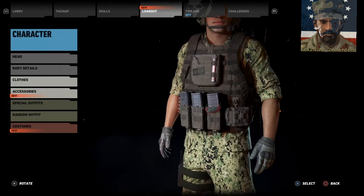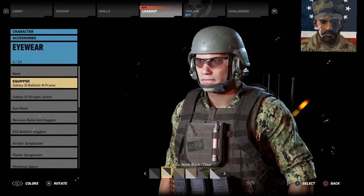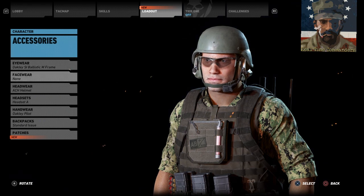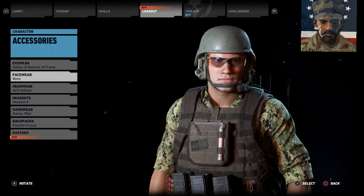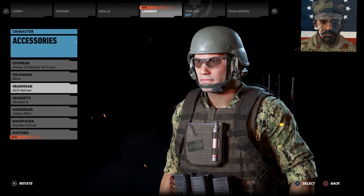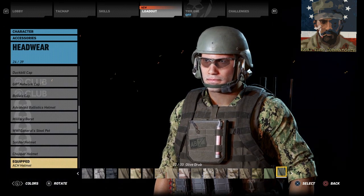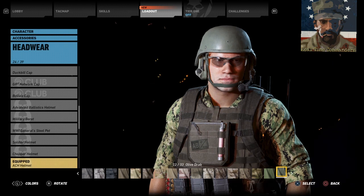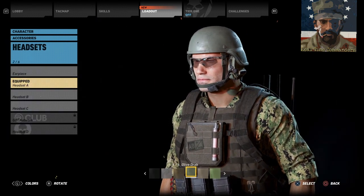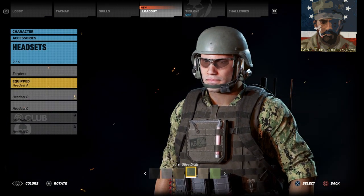Moving onto accessories — we've got Oakley SI Ballistic M Frames in any color, as long as they've got clear or smoke lenses. If you're going to be overseas in a high-threat IED environment, you're going to want some eye protection. Face wear: nothing. Headwear: ACH helmet in olive drab, because when you lose the helmet cover in the military that apparently makes you a special kind of guy. Headset is Alpha in olive drab as well, which is close to the Peltor headsets on issue in the US military.